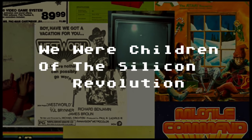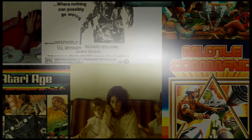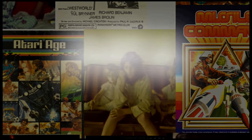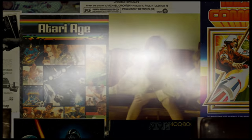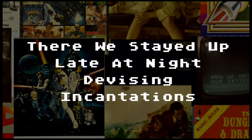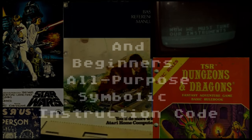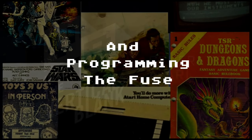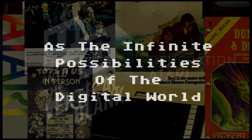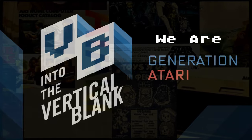We were children of the Silicon Revolution, an X-generation conscripted to fight the console and home computer wars. A product of an analog 70s childhood, we came of digital age in the 80s, believing we could affect the world 8 bits at a time. Armed with joysticks, full-stroke keyboards, Jolt Cola, and MTV haircuts, we proceeded into the vertical blank. There, we stayed up late at night, devising incantations from D&D rulebooks and beginner's all-purpose symbolic instruction code. Video games were the match, and programming was the fuse, as the infinite possibilities of the digital world exploded into the internet age to come. We are Generation Atari. Into the vertical blank.